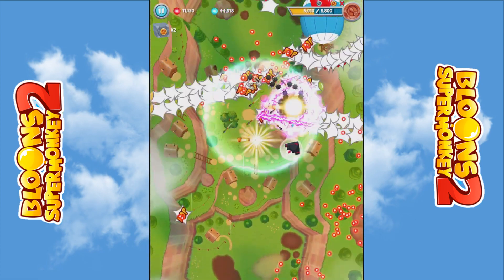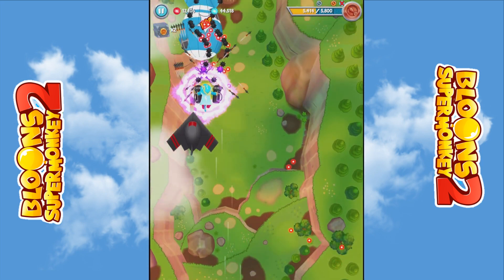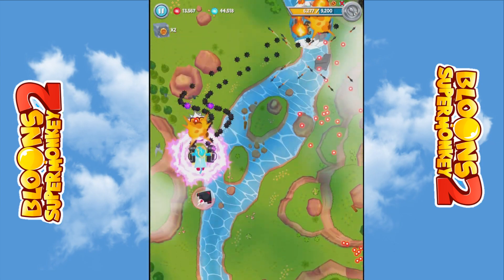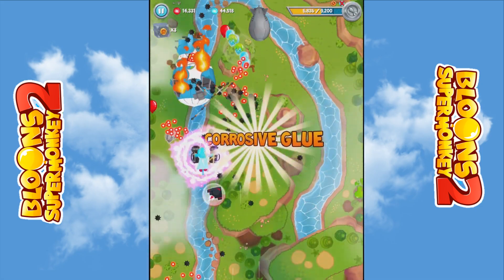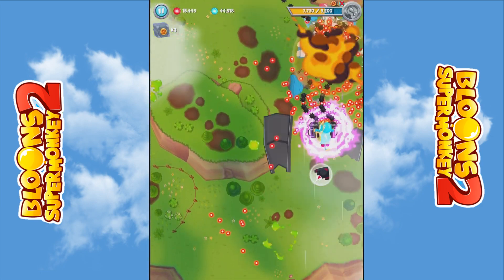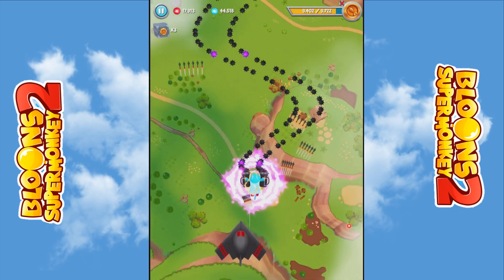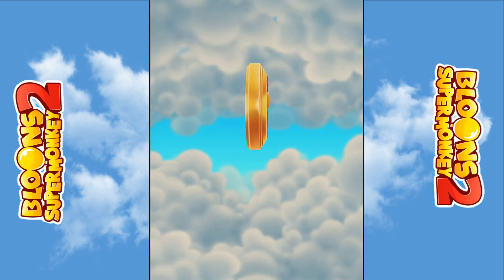I'm terrible at the shielded balloons so I think I'm going to switch to energy. Let's get that ace in to help — we're going to pop this MOAB super quick. Let's collect a few more balloons, get the corrosive glue which will take the shield off, get these mini MOABs, get the ace back in — and we popped it already. Maybe we popped it too early, but we got gold at least.